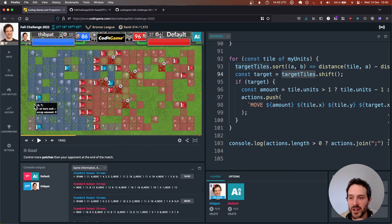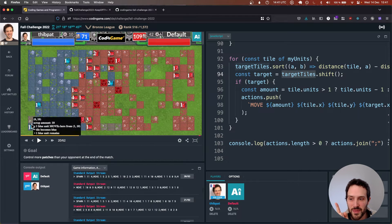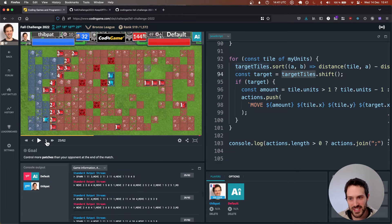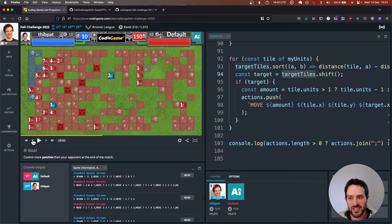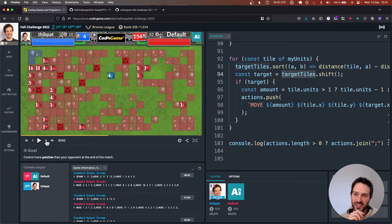There are still some issues — for example, these two bots are still trying to go to the same places on consecutive turns. One bot wins the priority and goes to that space, forcing the other to go right, which is inefficient. Also, I'm spawning bots on tiles where there's no way to move, which is really bad. There are a lot of things we can still improve.